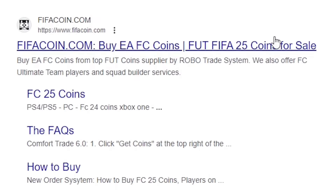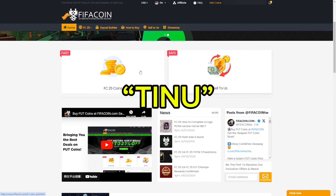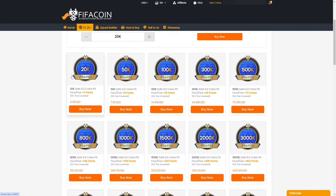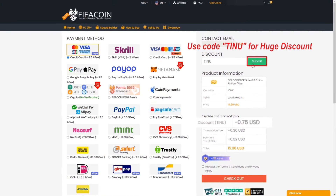For cheap and reliable FC25 coins visit fifacoin.com and enter my code TINU or visit the link in the description for a huge discount. Prices start at $3 and you can pay with loads of payment methods. Don't forget to use code TINU. Back to the video — thank you to Fifacoin for sponsoring this video.